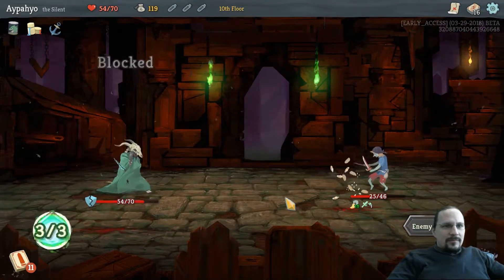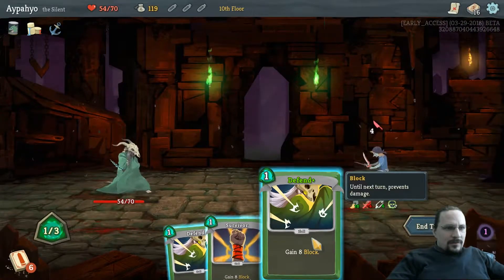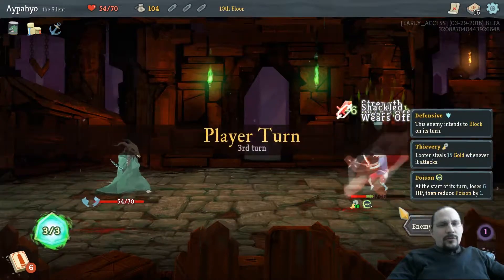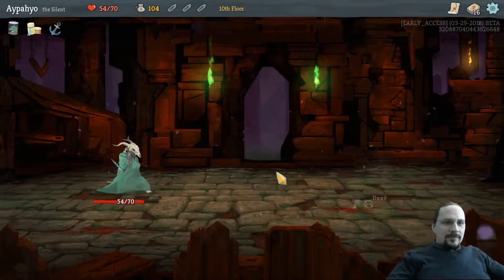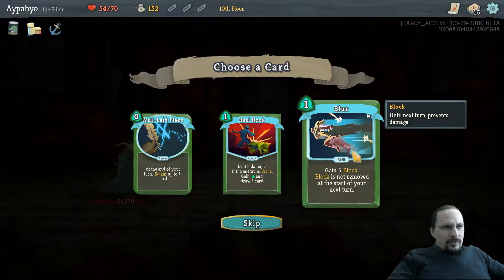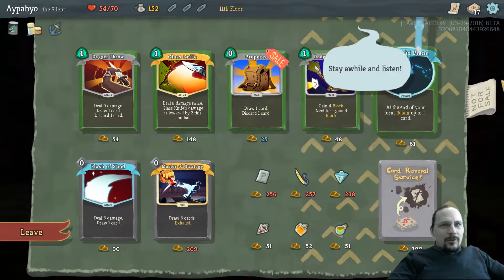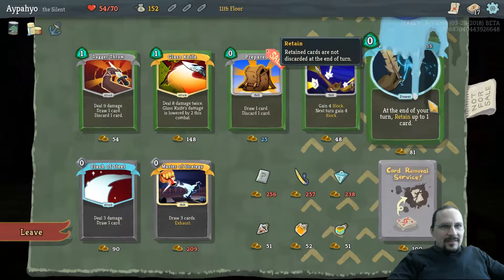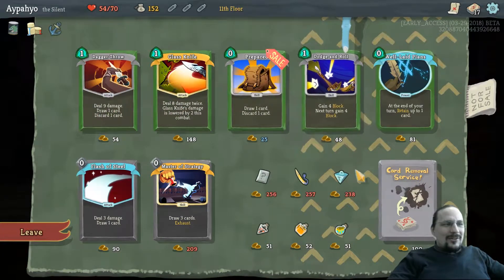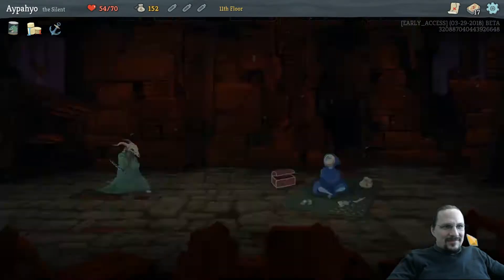That worked great. Let's go Piercing Whale. Poison — donate block. Poison might not be fast enough, but Skewer does turn out to be my primary weapon right now. Blur so we can move. Block. Any poison card — none of these are poison cards. How is there no poison card in here? Let's remove one more strike.